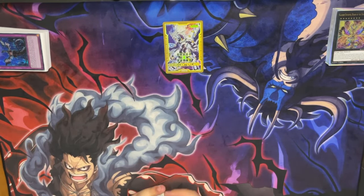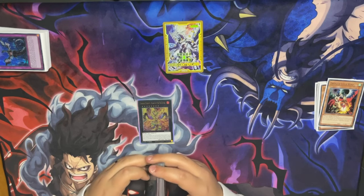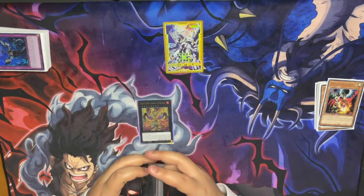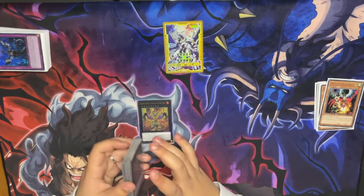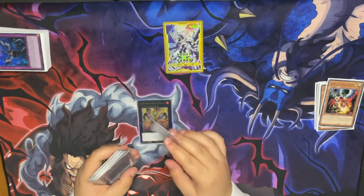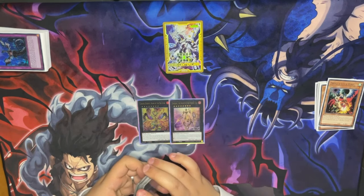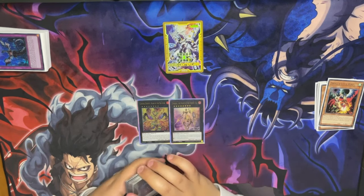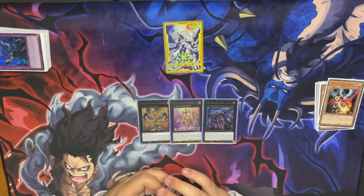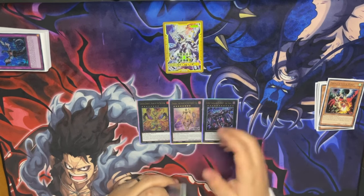Now the extra deck. For Xyz: one Garonix Eternity for your plays — you mostly make this going second, as it's insane to clear boards. It board-wipes monsters and can destroy spell-traps with the other effect. Then Wanding Gearsu gives protection to your whole board and removes things without targeting. And one Typhon — against some decks it's just broken, an auto-win sometimes.